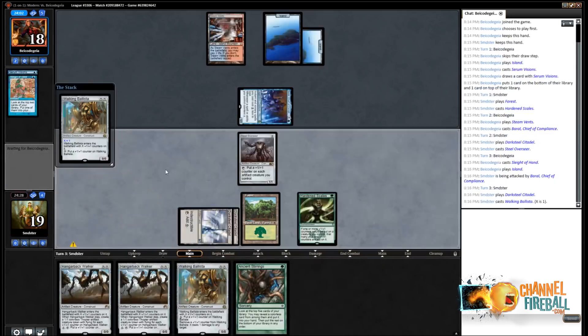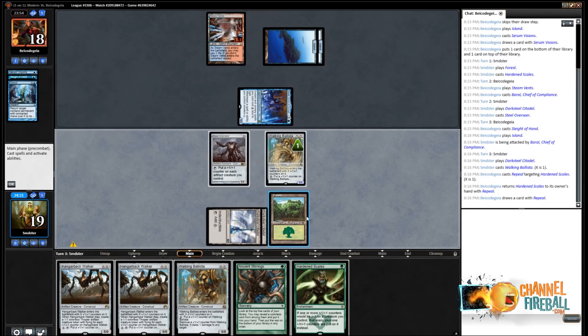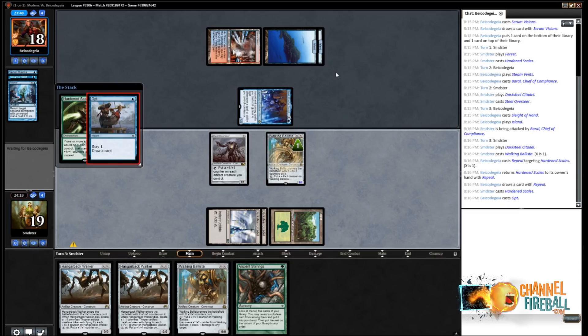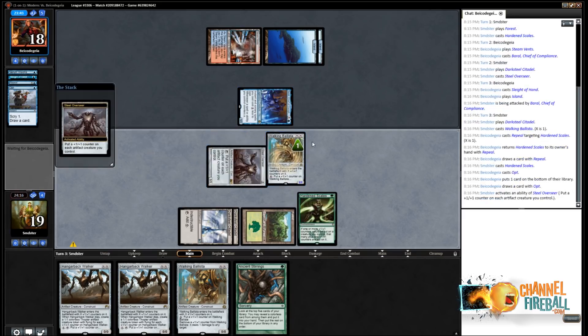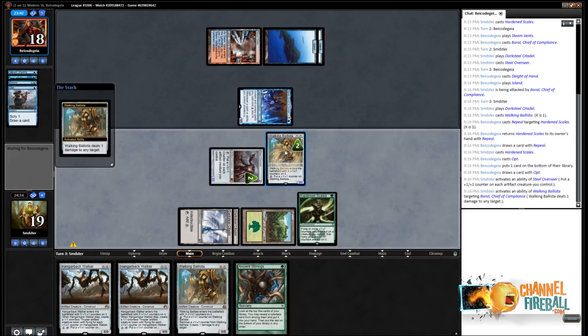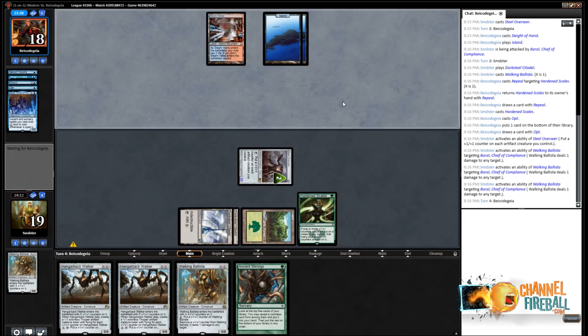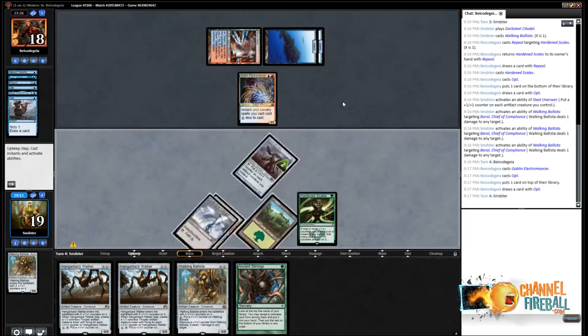I'm guessing whatever we play here gets Remanded, almost certainly, and then they get to loot. But we can't just not play spells. Well, that's actually not that big a deal — now we can just play the Scales again, use Overseer, and shoot the Baral to death, unless they have a bolt. They have an Opt. I don't mind trading Ballista for Baral here — we have another Ballista anyway, so we just want to slow them down. They have another Baral? No, an Electromancer.